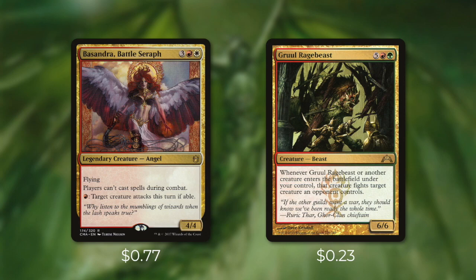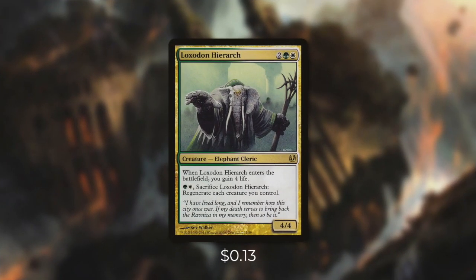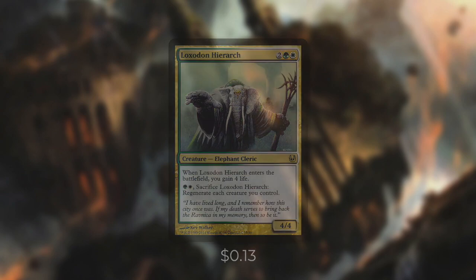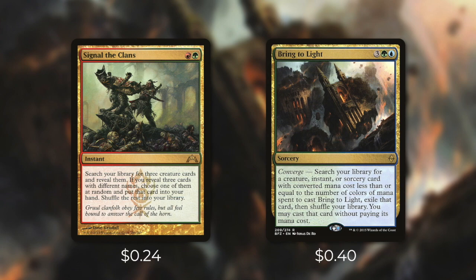So getting some big creatures into play is great, but how do we make sure that we protect our position? Let's go through some ways now in tactic number six: safety first. First up we've got Loxodon Hierarch, where we can pay green and a white and sacrifice it to regenerate each creature we control — a fantastic creature to have on the battlefield to protect our board. But when some of our key pieces are destroyed, we have cards like Reborn Hope and Treasured Find. Reborn Hope says return target multicolored card from your graveyard to your hand. Treasured Find says return target card from your graveyard to your hand, then exile Treasured Find. We're also running some tutor effects — first we're running Signal the Clans, which says search your library for three creature cards and reveal them. If you reveal three cards with different names, choose one of them at random and put that card into your hand.